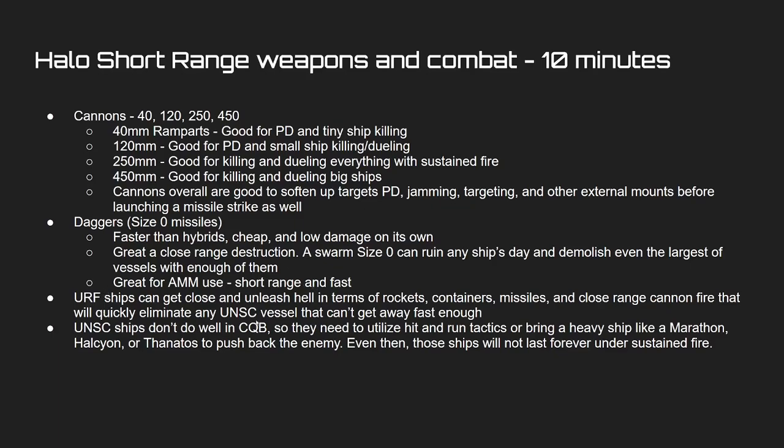The basic URF doctrine is that they can get really really close and do massive rocket salvos, container missiles, just like they do in vanilla, and close-range cannon fire. UNSC vessels are not great at close range — your Marathons and Halcyons are going to be the best ones for close-range combat. But you essentially want to stay as far away from the enemy as possible and engage at your maximum engagement distance, because you're just not going to survive under sustained fire.